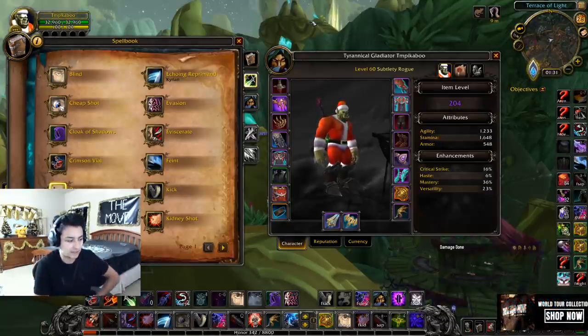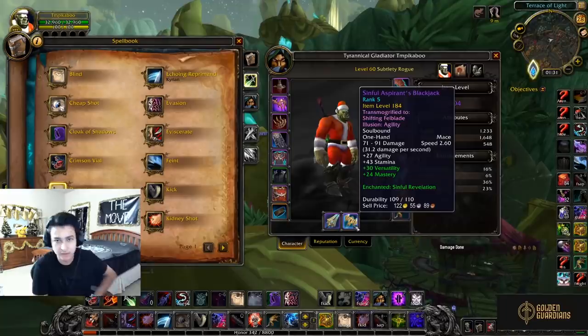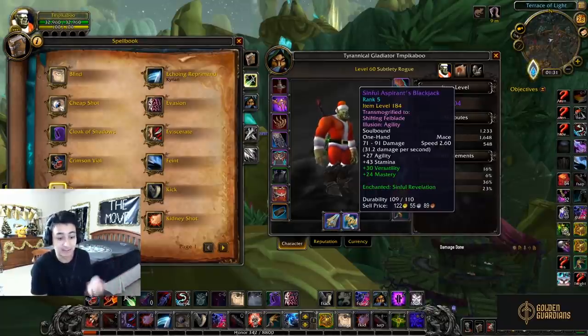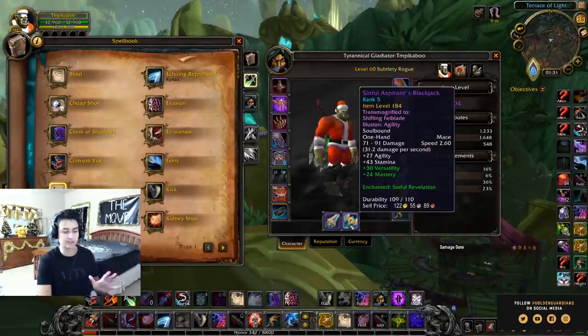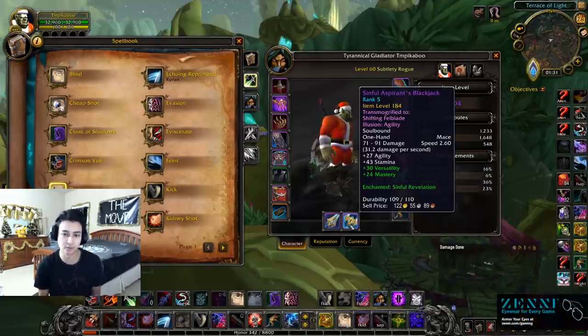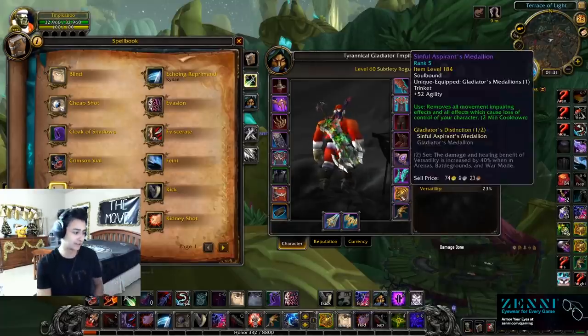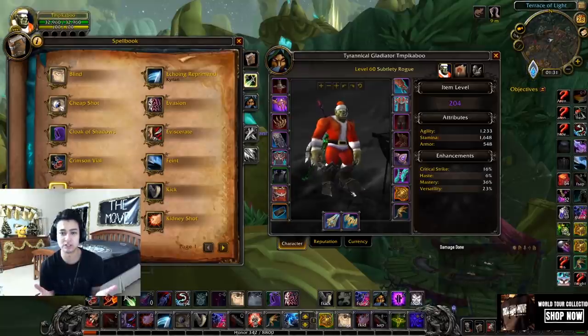Another point about gearing: when you're playing Sub Rogue you only need a dagger in your main hand — it does not matter what your offhand is. That's why you see most Sub Rogues with a high-level dagger in main hand but a mace or something in the offhand, because the secondary stats like Versatility and Mastery actually outweigh the benefit of using a lower-level dagger. There's really no damage loss, and you get a transmog benefit too.